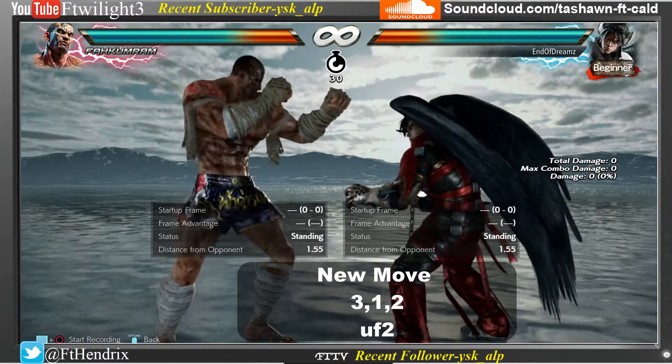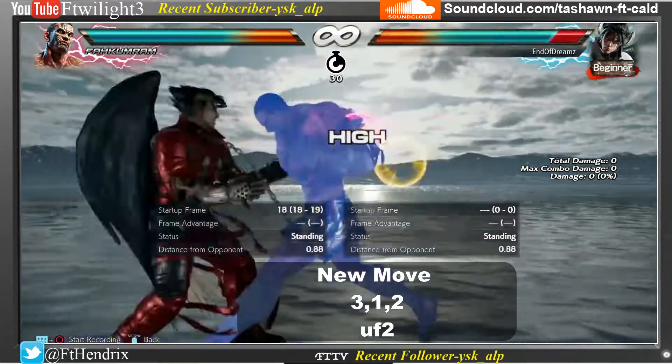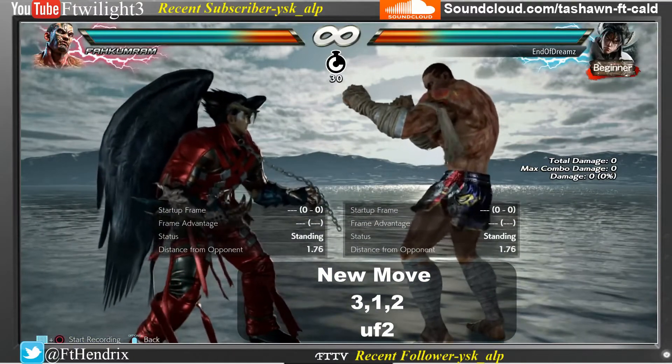Fahkumram's new attack is 3, 1, 2. Fahkumram's other attack is up, forward, and scoops.